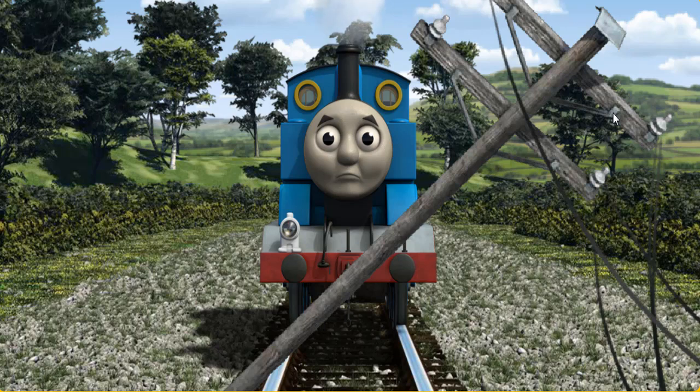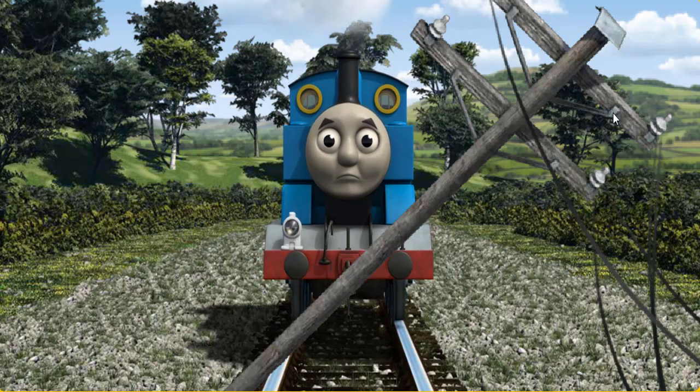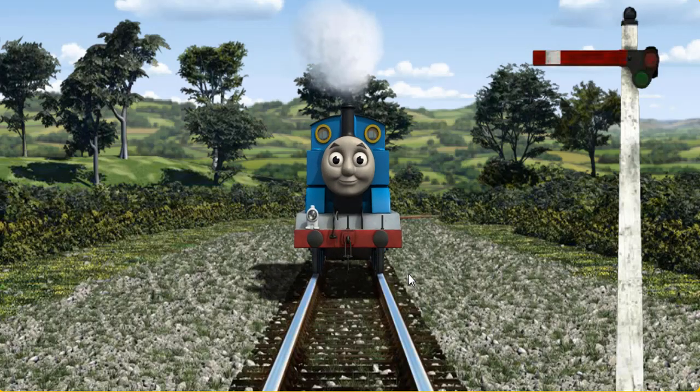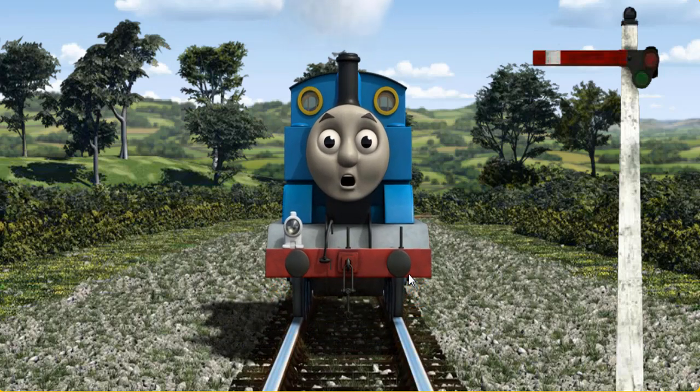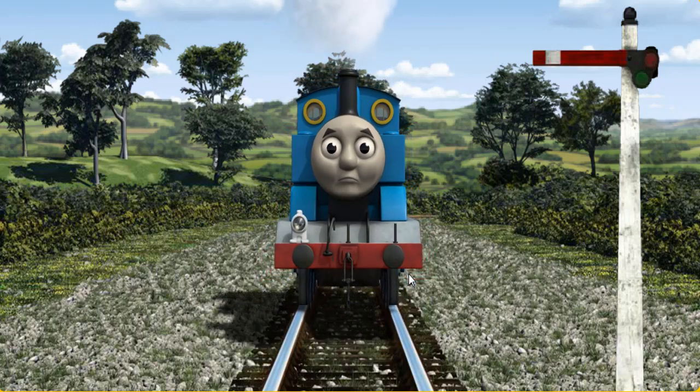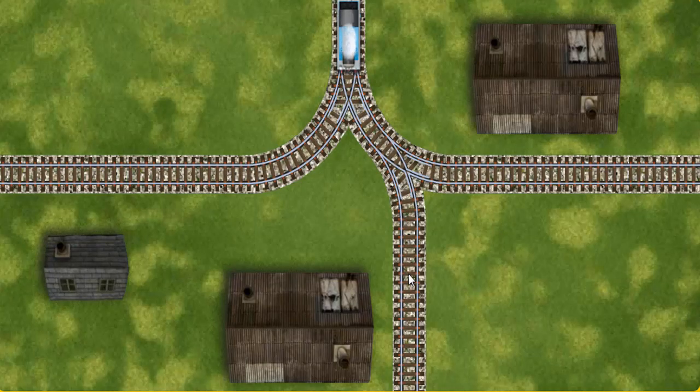Suddenly the tracks were blocked. Thomas had to stop. He would have to go another way. Help Thomas find the track that goes nearest to the smallest building. Thomas was on the wrong track. He needed to go a different way. Show Thomas the track that goes nearest to the smallest building.